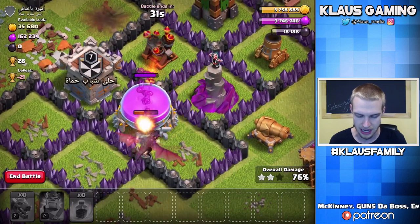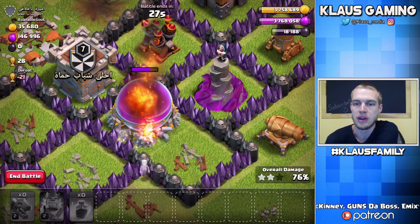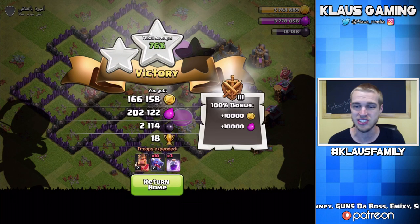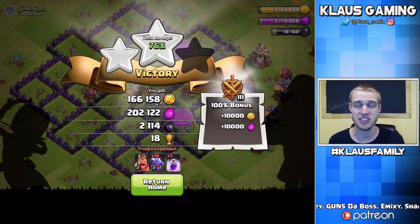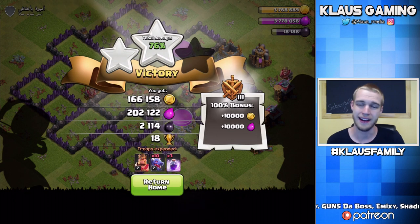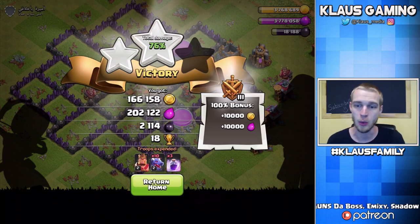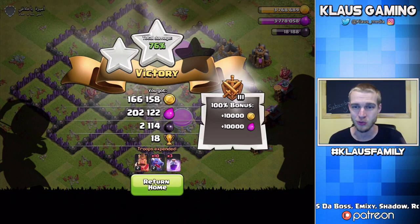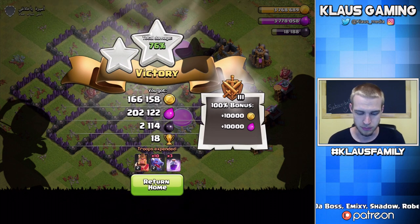That air defense is going to start hammering down. If that dragon had full health, we might have gotten a lot more elixir. But still, guys — really, really good. 76% on a TH8 as a TH7 is really great, especially because my king is only level two and my rage spells are only level one. We know we have at least one more upgrade for the rage spell as a TH7. We're still working on it, doing a great job with the attacking, and 2,000 dark elixir is beautiful.